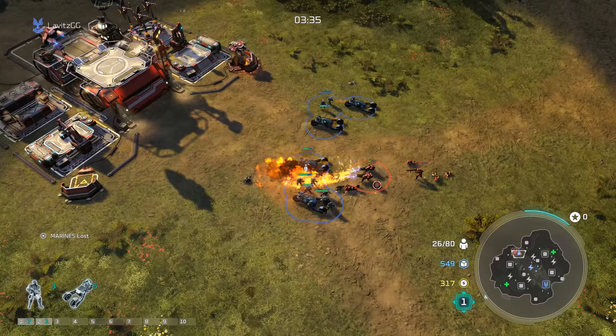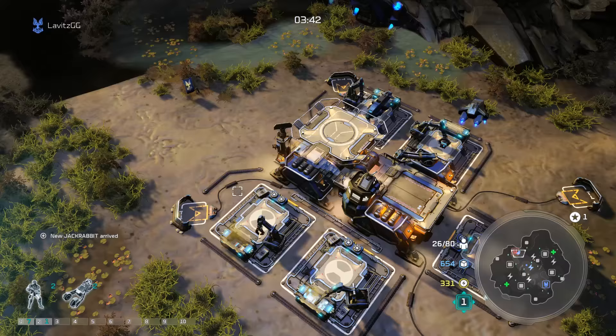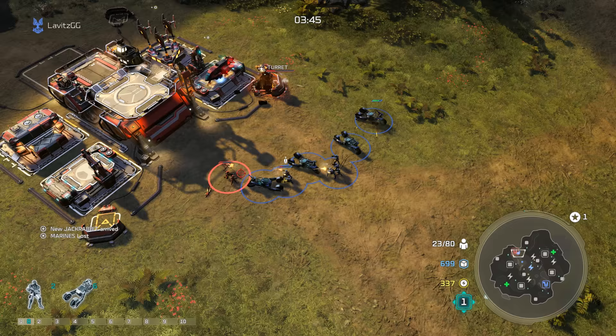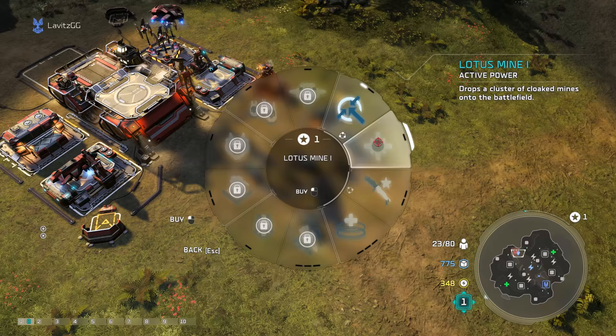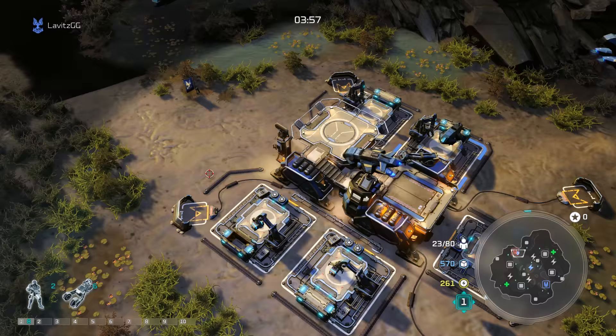If he has vehicles and two turrets, you want to be careful and not lose your units. You can go in and try to kill one of the turrets, or you can try to force units out of his base and bait them into a fight that they will lose. 90% of the time, the opponent — unless they're super scared and defensive — will have no turrets or maybe just one turret.